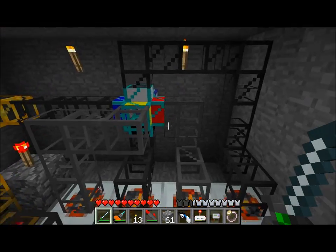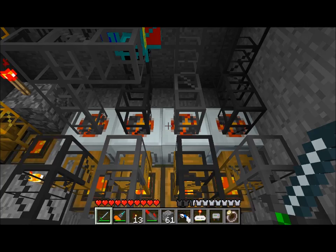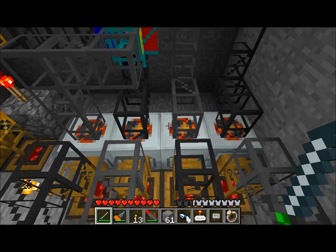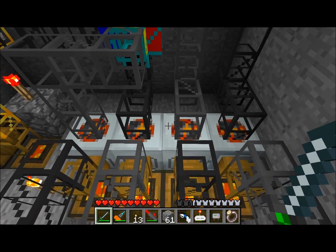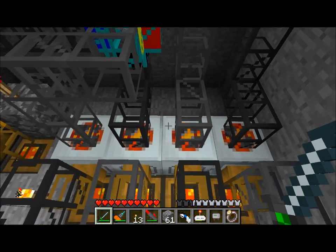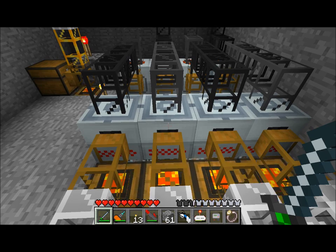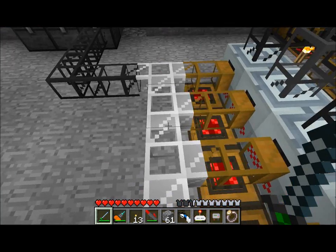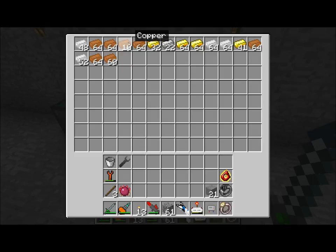These pipes are then all distributed out to my macerators here, and these are rotary macerators, which is an add-on to the IndustrialCraft mod. They basically macerate things a lot quicker but use a lot more power — they're a more advanced form of macerator. Once the items have been macerated, they'll be output through this piping system into induction furnaces, which cook things. The induction furnaces then output those items directly into this chest, where you can see tin, copper, gold, iron — that's the output chest for those items.